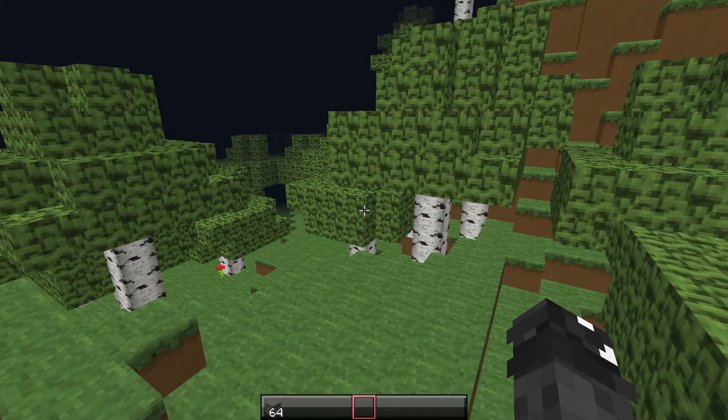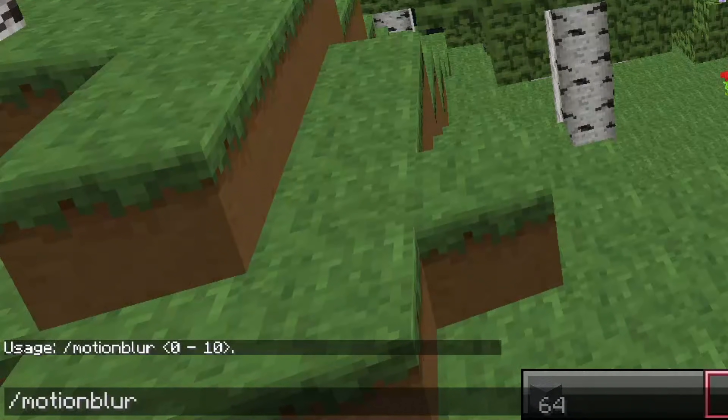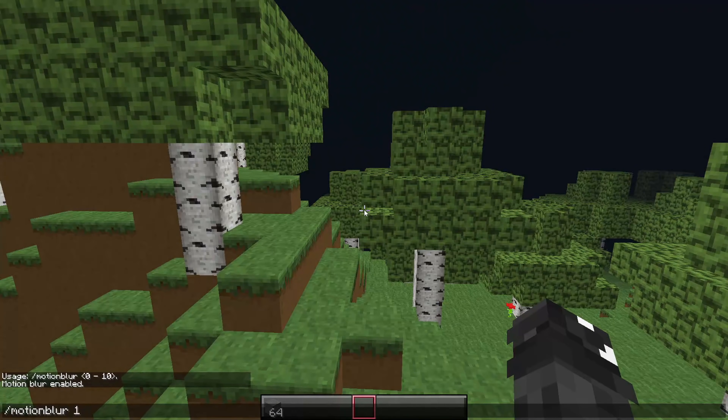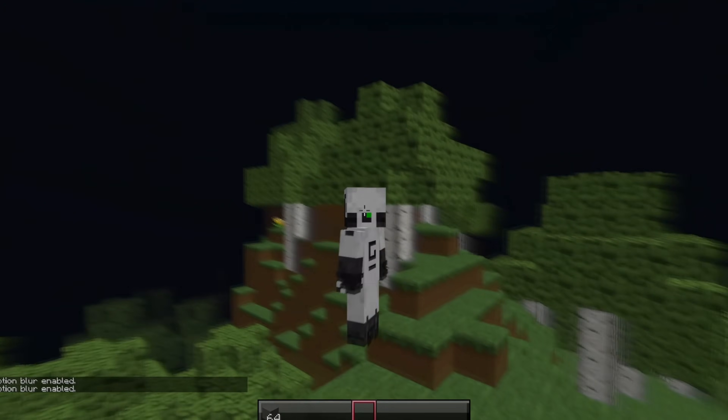Once you restart Minecraft, you should be able to type /motionblur in the chat and choose from 1 to 10 to set the amount of motion blur you want. This motion blur doesn't look nearly as great as the other methods, but it looks decent and it doesn't kill your FPS.